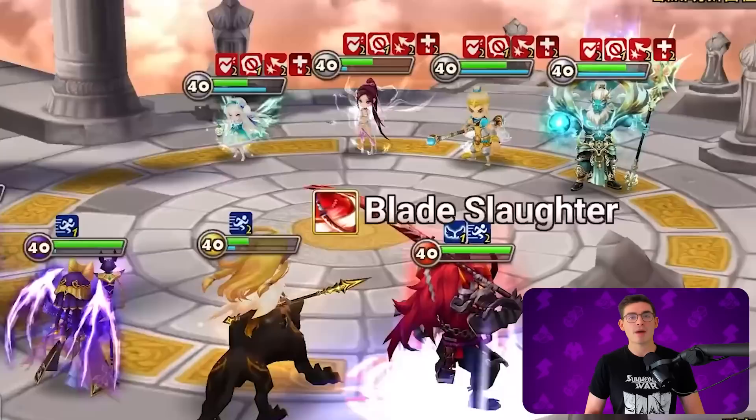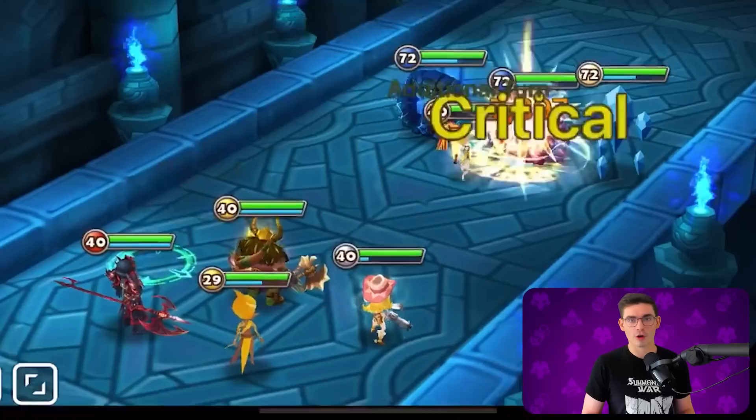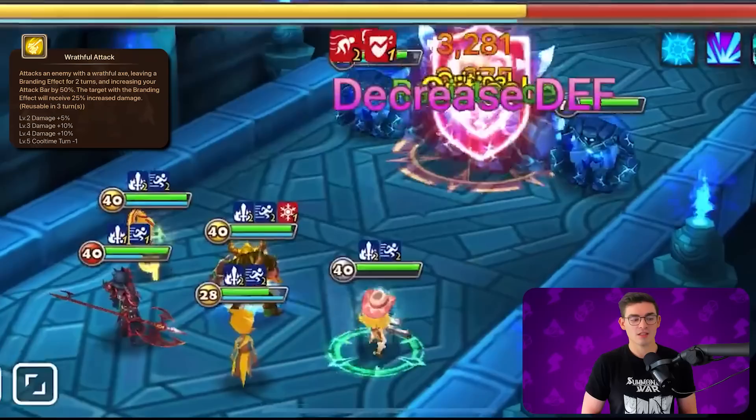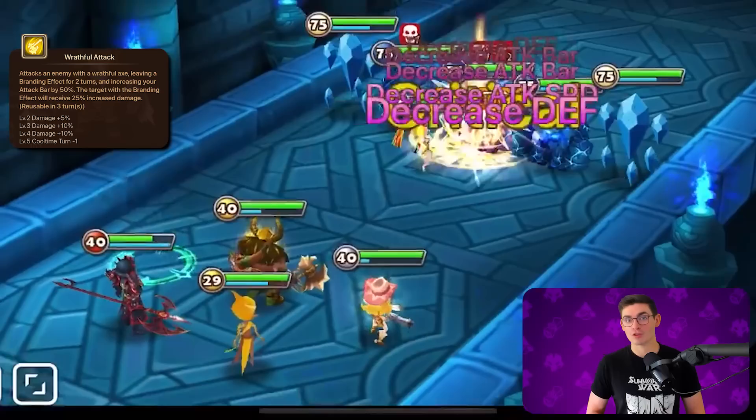Number 3 is Frozvelg, the Wind Barbaric King. He's great for starter GB12 teams. His skill 3 applies an attack buff and a speed buff to your entire team. His skill 2 also applies a brand and boosts his attack bar. Having another brand, in addition to the one that 2A Crow brings, is a great way to maximize the damage that your DPS unit does once their turn comes around.